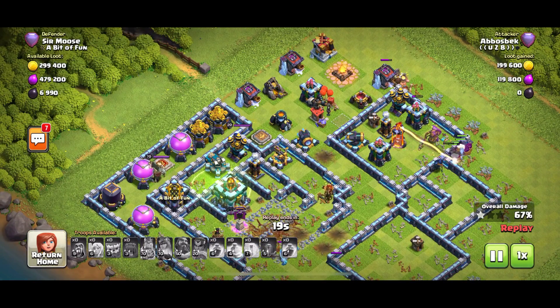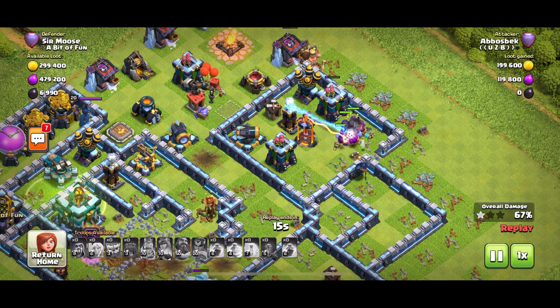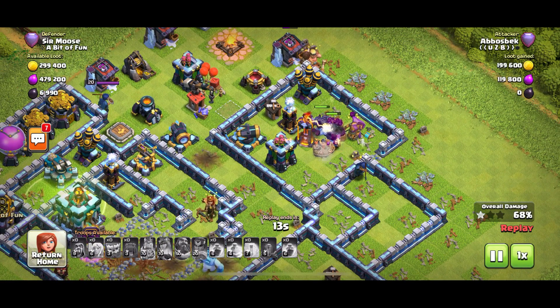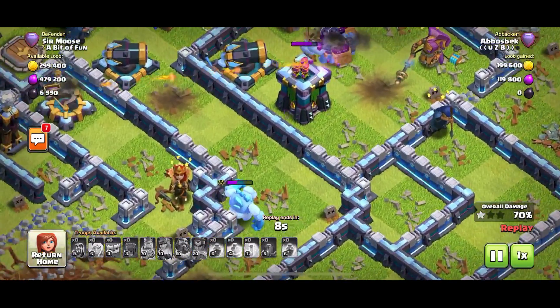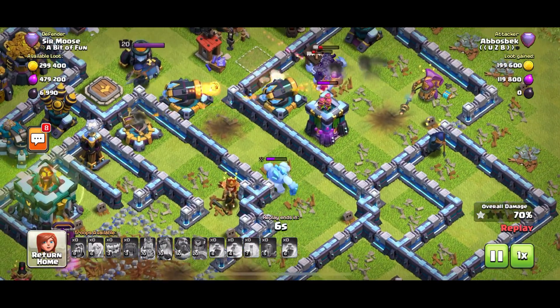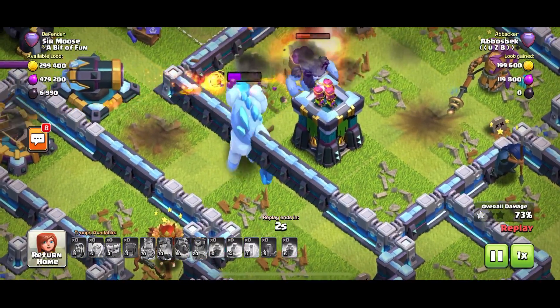Gary doesn't really take anything seriously. Those yetis have gotten inside that compartment but now there is no chance - they're far away from the town hall and the town hall is safe.